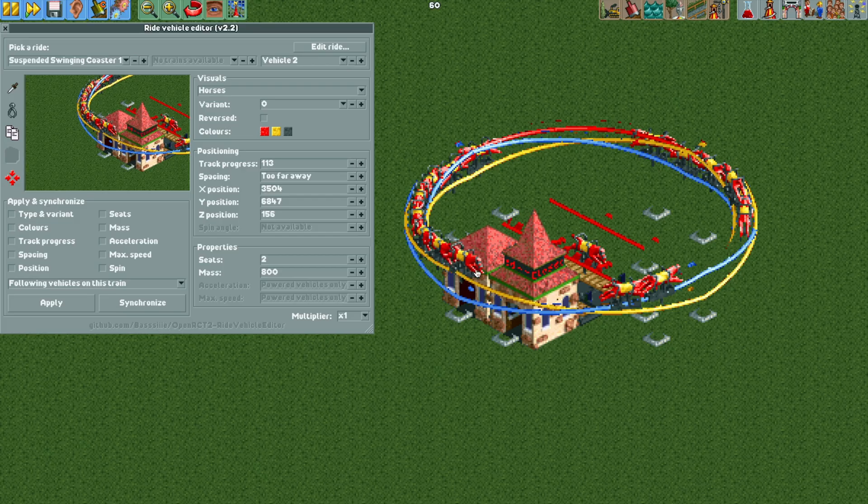We want four vehicles on each of these quarter turns. Doing the math: 114 divided by four is about 28 or 29 ticks spaced between each vehicle. Vehicle two is at zero.